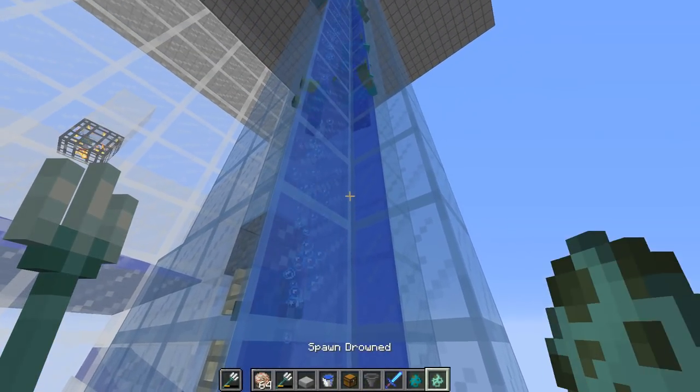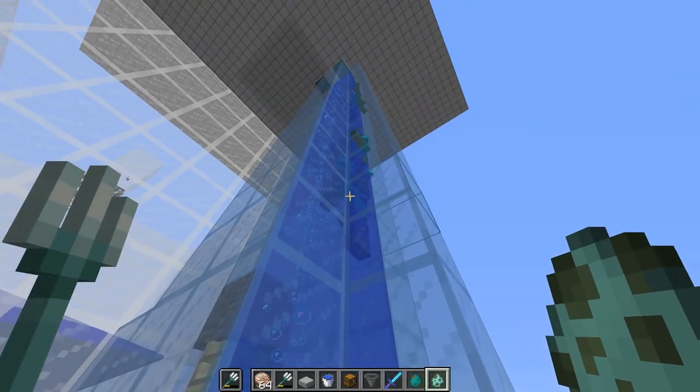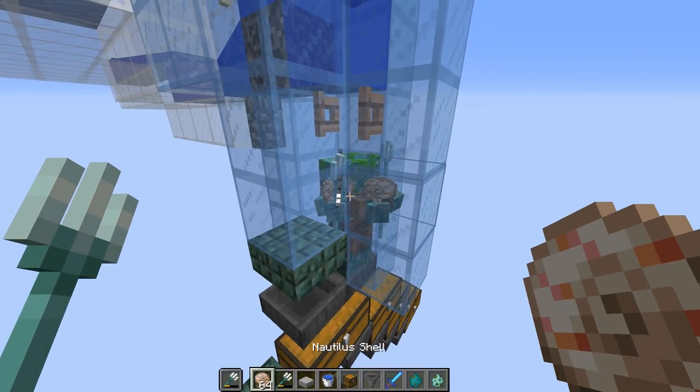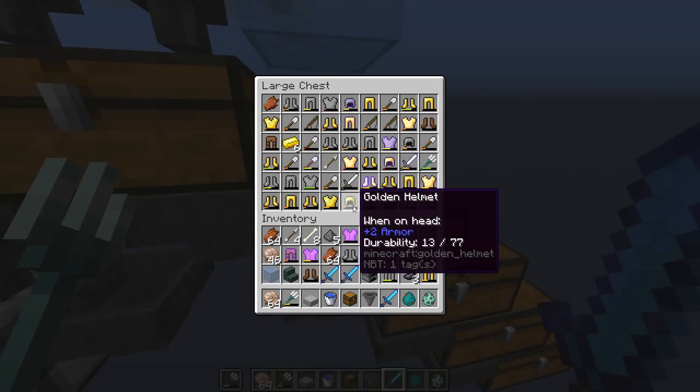If the zombies were converted into drowned inside this water stream, then all their armor would get dropped and float up to the top, which makes it hard to collect. So I have it set up so that the zombies first drop down, then convert into a drowned. I really like this drowned farm because of all the crazy stuff you can collect just from a single type of farm.